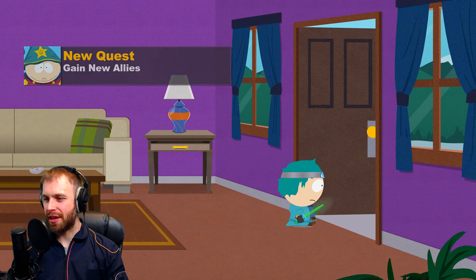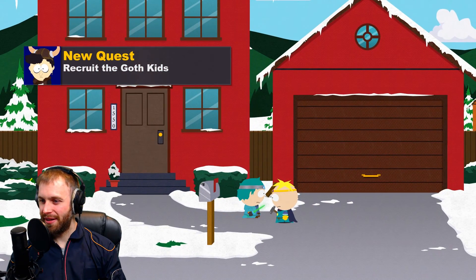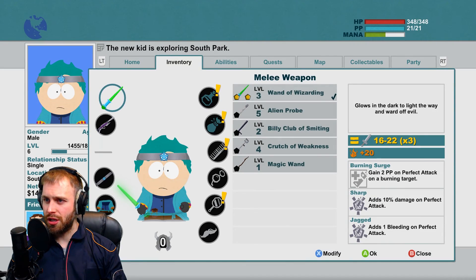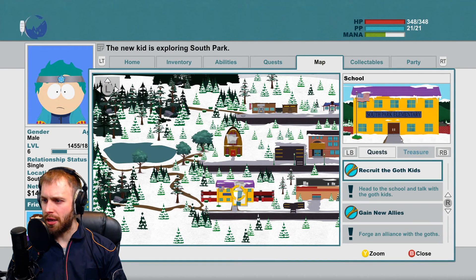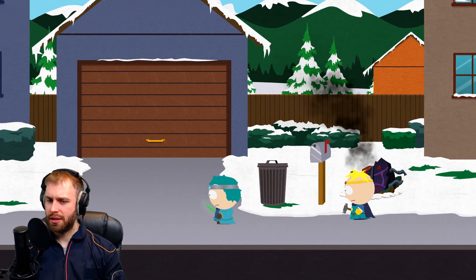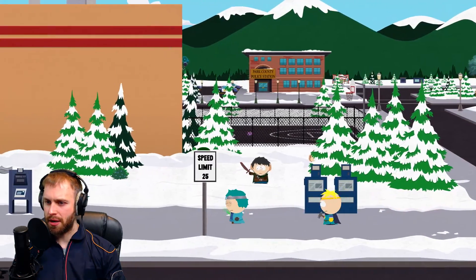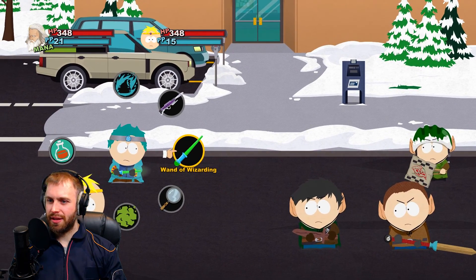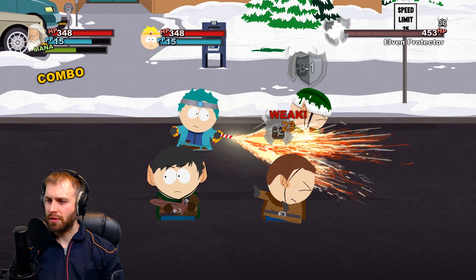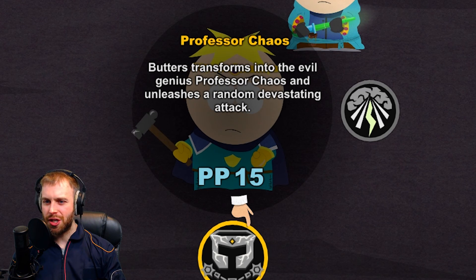We gotta get some new allies — the goth kids. All you really need is a Hot Topic gift card or something. Last time I saw the goth kids they were hanging out behind the school, so let's double-check the map — yes, recruit the goth kids at the school. We make our way there. Oh, that's the burning piece of the alien ship! We've got some elves ready to hit us. They challenge us and we take them on — let's start with Dragon's Breath on the back row.